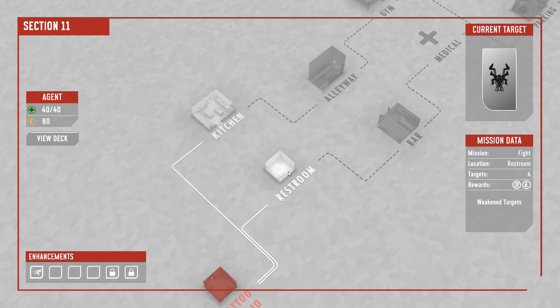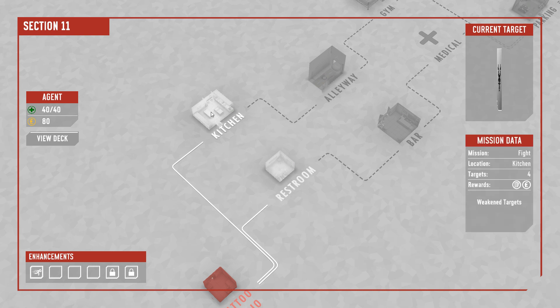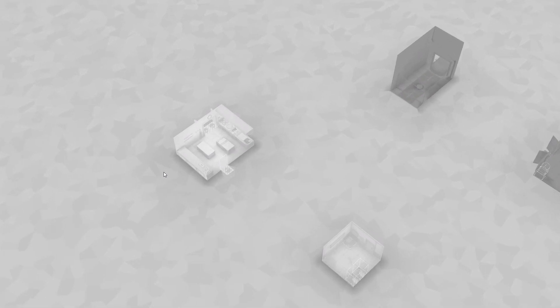Branching paths — player choice. Do we want to fight four guys in a bathroom or fight four guys in a kitchen for the same rewards? Let's do the kitchen. The kitchen has lots of interesting countertops and stuff — also two exits.